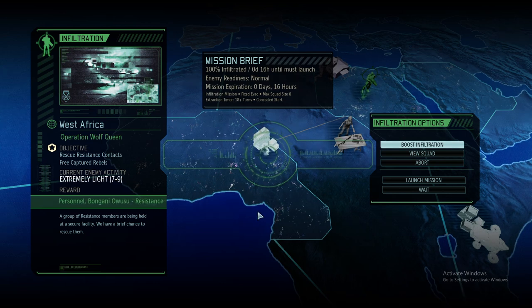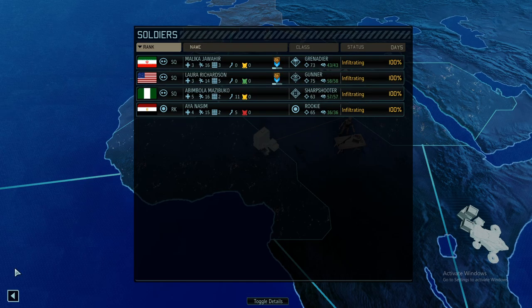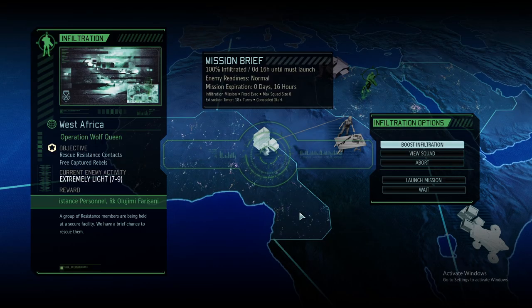Welcome back to XCOM 2 Long War of the Chosen 2. My name is Saiken and this is the legendary Ironman run of beta 1 of Long War of the Chosen 2. Time to get some additional resistance personnel. It is bottom of month 2. We are still grinding our missions, and Operation Wolf leads us to West Africa. We unfortunately have a scrub noob team of really bad operatives forced to do this mission, so it's actually going to be a decently hard mission.